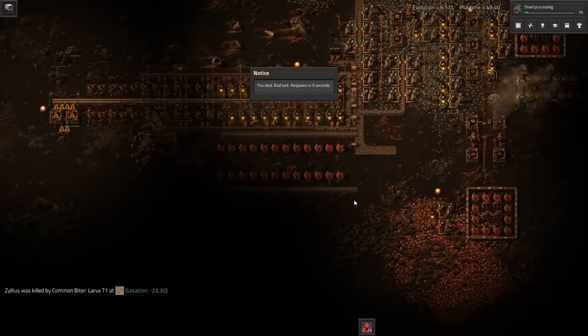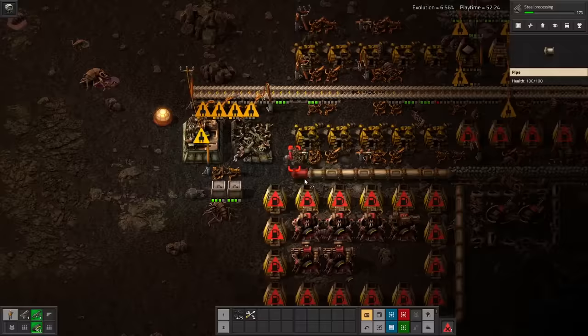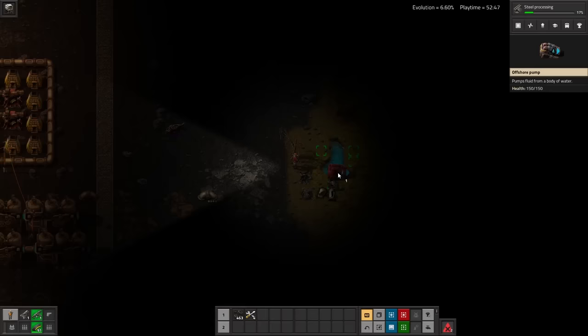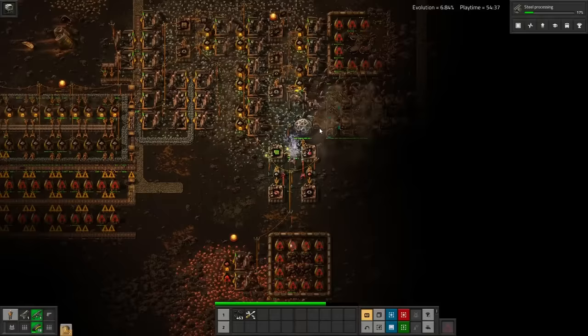After so many distractions, I try to work on the copper stack again, but suddenly a massive wave shows up. I try to place some extra guns while shooting them myself, but it's nowhere near enough because I simply don't have enough gun turrets. I die and now they've got free reign to eat all of my precious work. Somehow I managed to fend them off after respawning, but the damage is done. I don't have the time to repair it, I just need to put down as many turrets as I can spare and try to get these things running again.